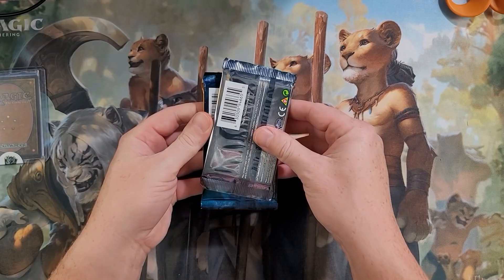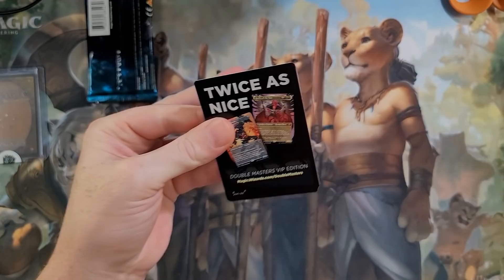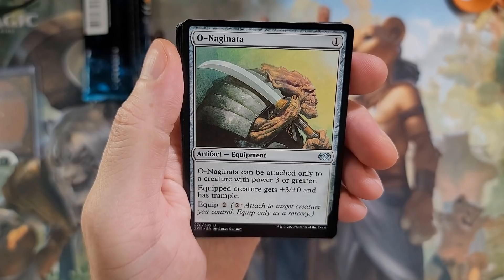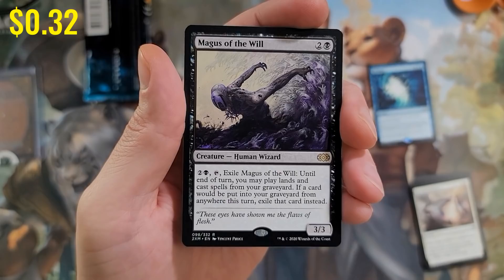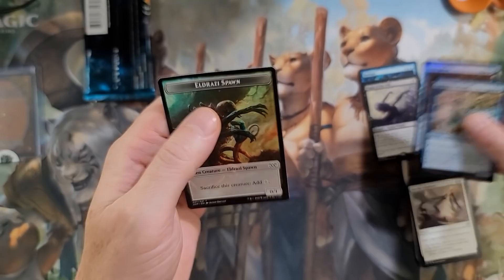Here's our first pack — Double Masters! Hot diggity dog, let's get to cracking. I need some serious spice. These packs do feel smooth though. All right, we got Stockpile, Naginata, and Core Trapper. Reshape is our first rare — can we please get a mythic, like Magus of the Will? Every time I open Double Masters lately I get crap. There's an Apprentice Wizard foil and a Sera Sphinx. Just a dud pack — I don't think Reshape is worth much.